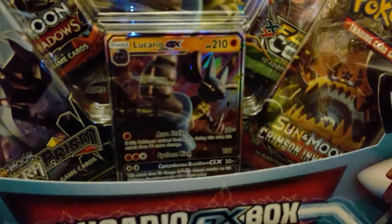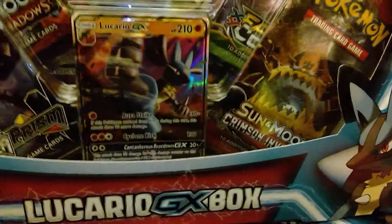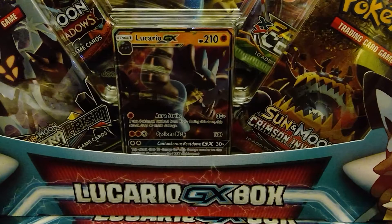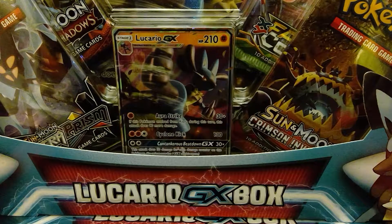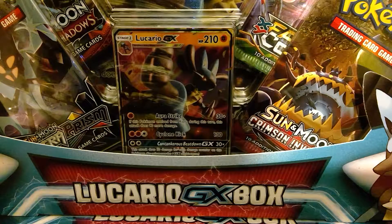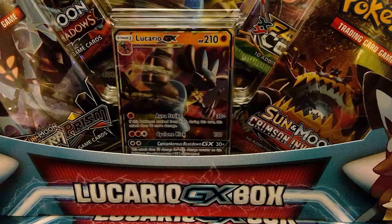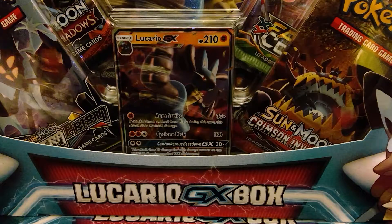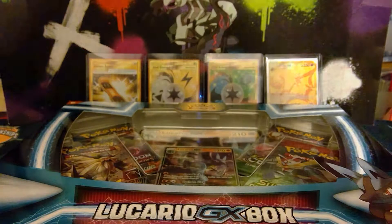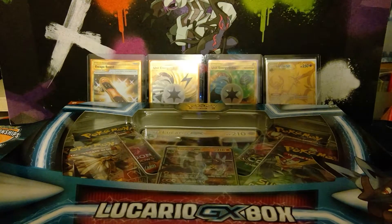Let's start off with this box here. You get a Lucario GX promo card. You get the same card as a Jumbo, and believe it or not, there's no Evolutions in this box, but there is some XY Fates Collide, Burning Shadows, Crimson Invasion, and Ultra Prism. So that was quite nice. Anyway, let's crack the box open.